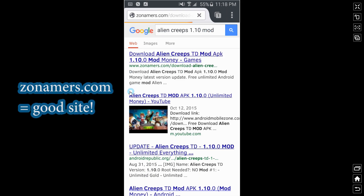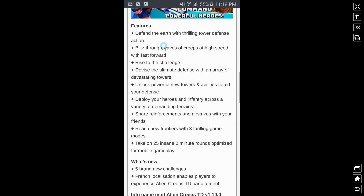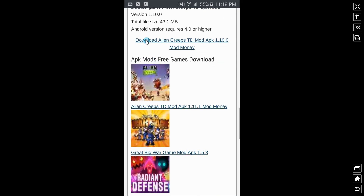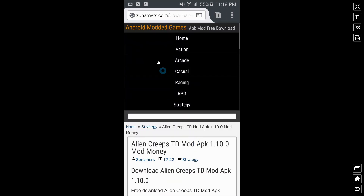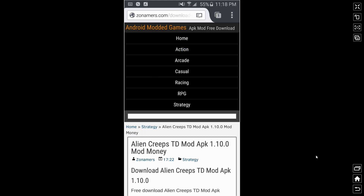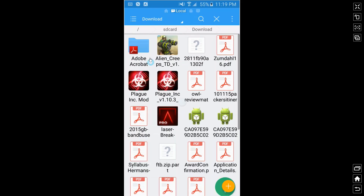It's as simple as finding the game, going down to the bottom of the page, clicking download, and then it'll take you to a website where you download it. This is a great website for downloading the modded APK. Once you have that, go over to your file explorer in your downloads folder and open it up.